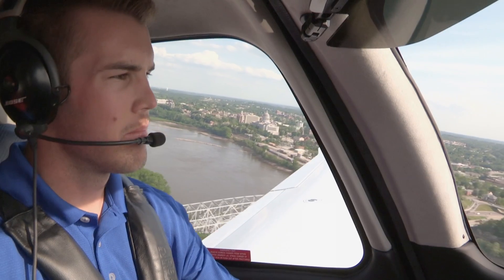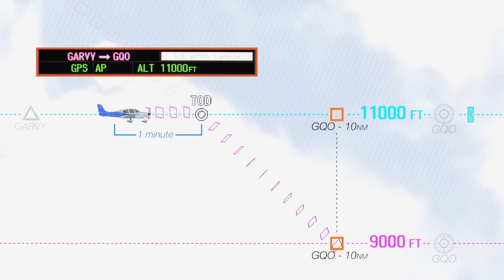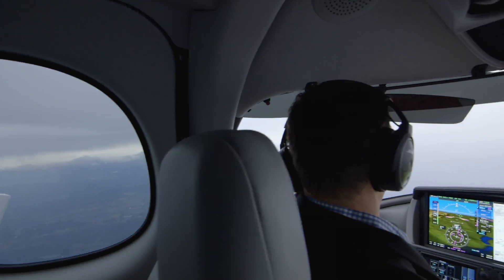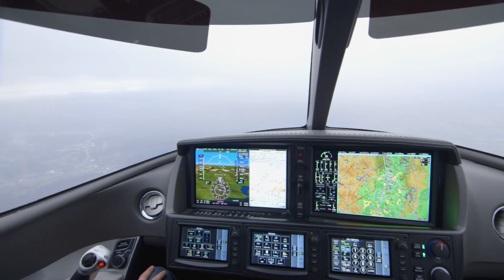Whether you're making a leisurely climb or you've actually programmed a complete vertical navigation descent — maybe onto a STAR — the selected altitude intercept arc is a great way to keep you ahead of the airplane, keep you situationally aware, and, even better, to avoid doing any unnecessary mental math and confirm that yeah, I'm gonna make it.